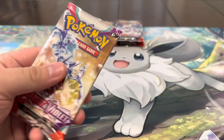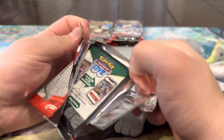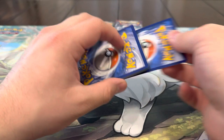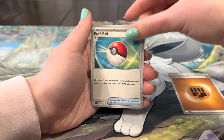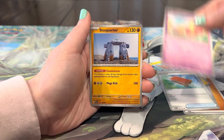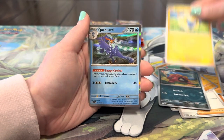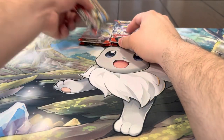Very unexpected from the Scarlet and Violet set — usually we get a ton of hits. But I'll take that for sure. We got energy, Poké Ball, Rotom, Pawmot, Fuecoco, Thornton, Penny, Medicham, Maschiff, Marill, and Paco — that's actually our first EX in this video! All right, six packs left — let's see if we can pull something. I feel like ever since that one hit I haven't pulled anything, and even before that we didn't pull anything.